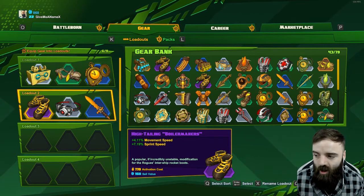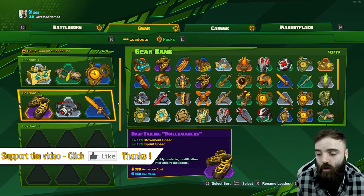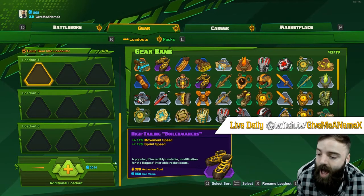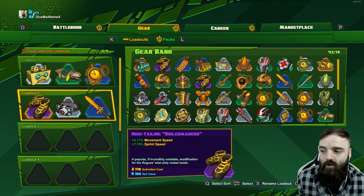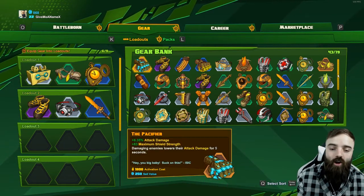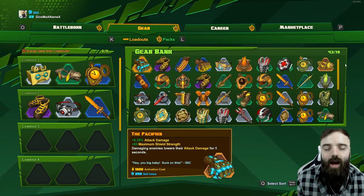If you look on the left you can see the loadouts. Right now you can see four possible loadouts, and if you scroll down you can also see that we can go up to six. I can buy an additional loadout if I wanted, but it costs 3,000 credits and I only have 800 at the top left. I've just bought myself another gear bank slot, hence why we've got all these unoccupied slots — mainly because I ran out of space.